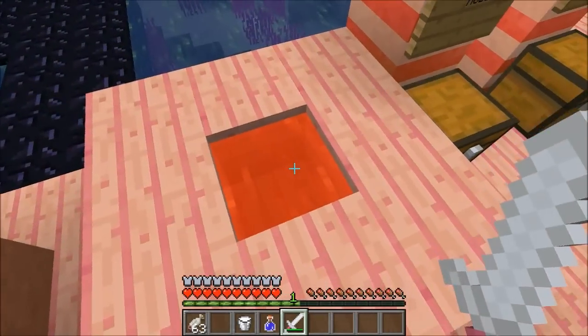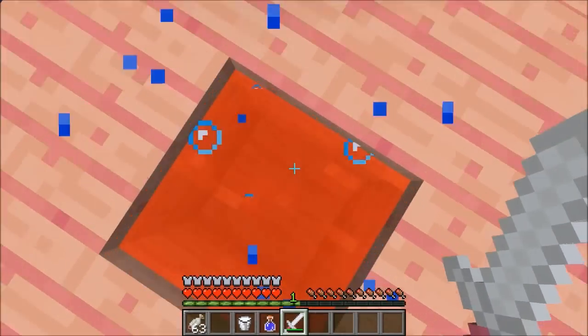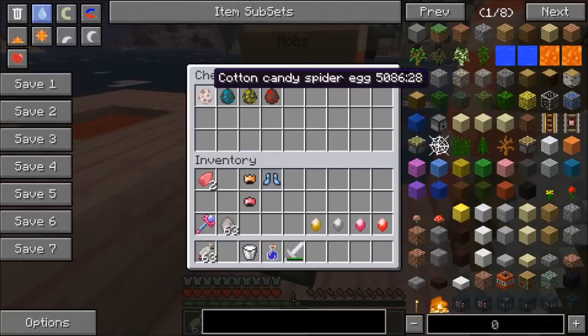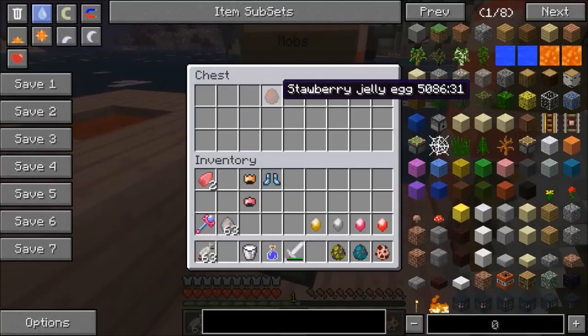This right here is a brand new liquid in the mod. Sometimes you see it in lakes but it doesn't really do anything — it's kind of cool looking though, and at least it doesn't kill you. It is time for the mobs. There's only a few brand new ones: the cotton candy spider, the mint jelly, lemon jelly, and strawberry jelly.